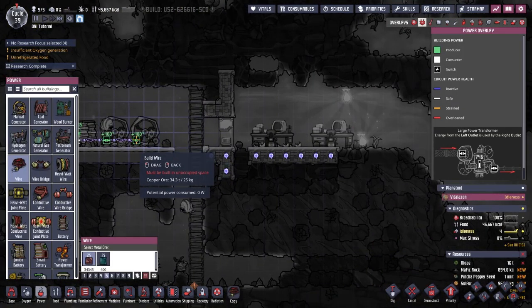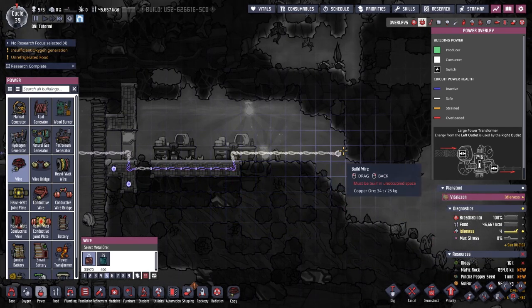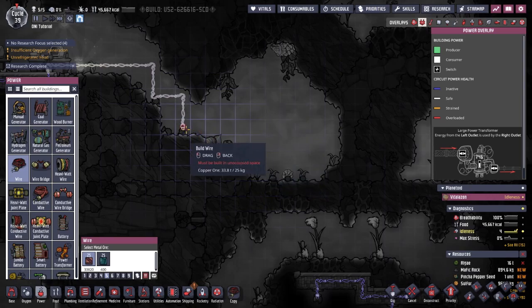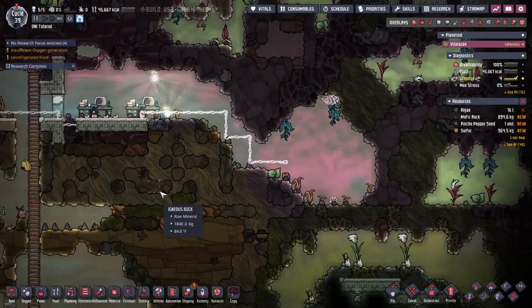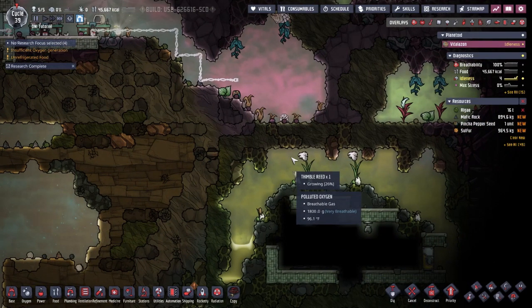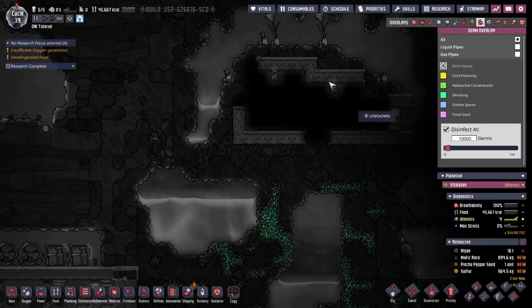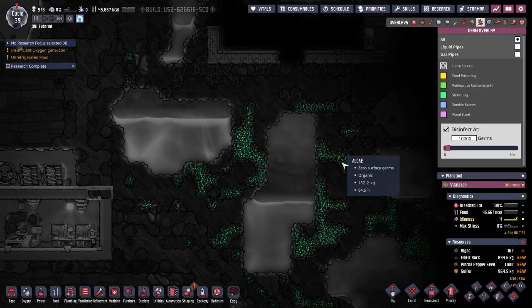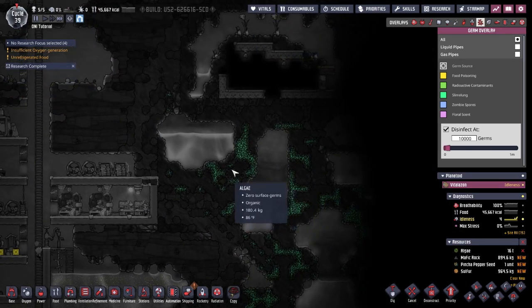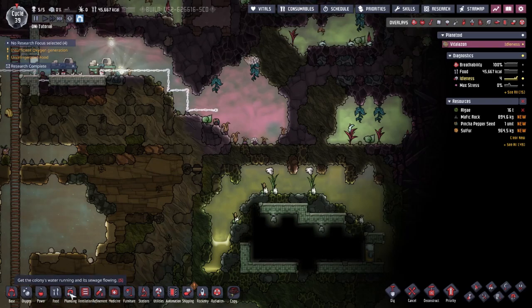I'm going to get my wire down through here. The main thing I want to note is I'm not using any oxygen masks. Yes, with polluted oxygen you're going to get Yucca Lung. Up here with the slime there's no slime lung, but down here there is. As long as we keep the slime in water, it will not off-gas into the polluted oxygen.